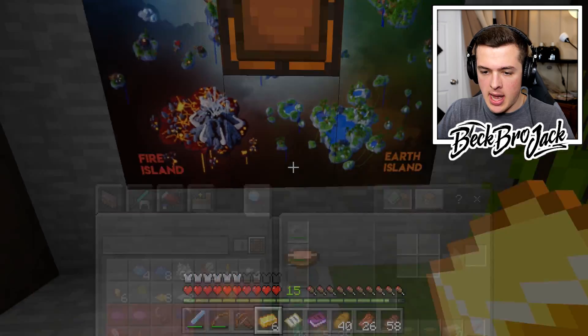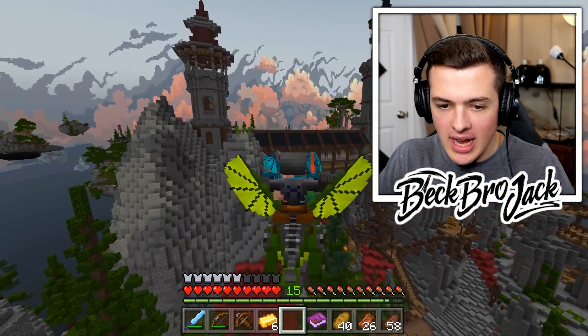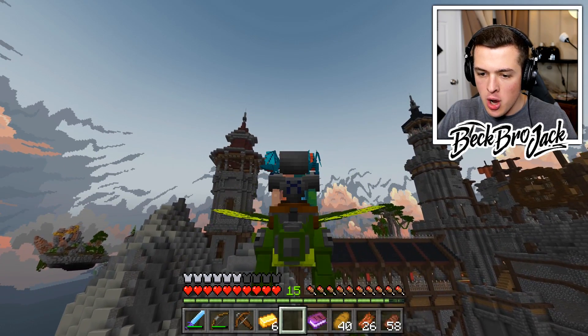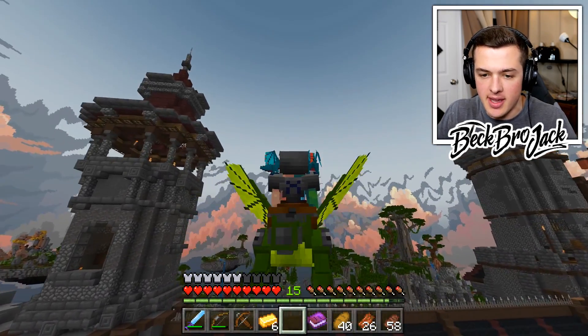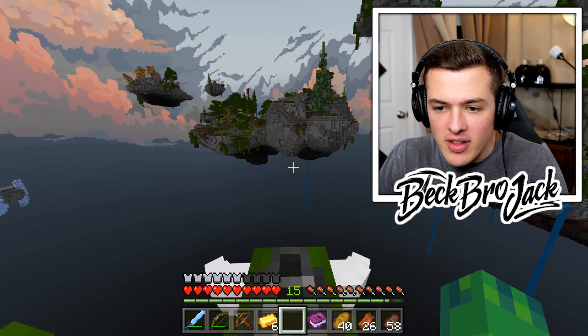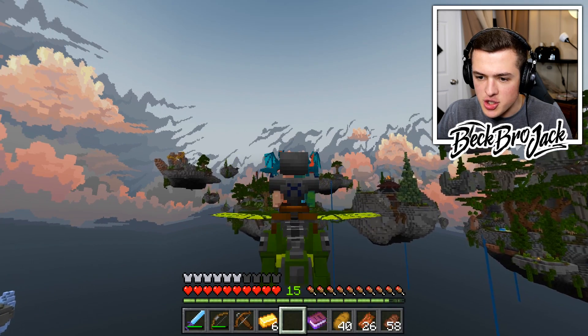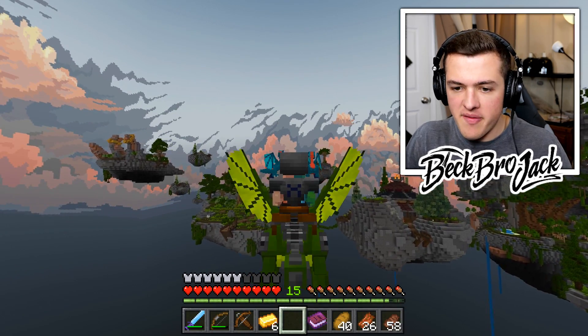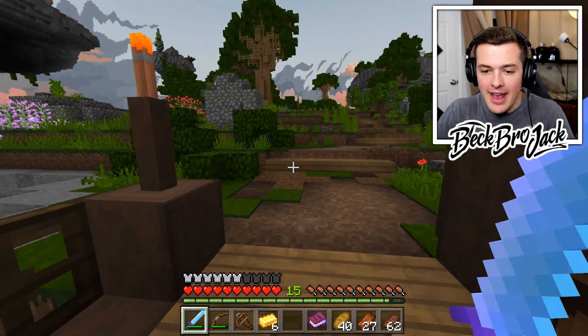Moment of truth — ice island is there and jungle island is that way, so it should be directly behind me. Look, it says air island is that way. Wait a second, now it's saying air island is straight in front of me. We have to go investigate. We got ogres. This is indeed air island.